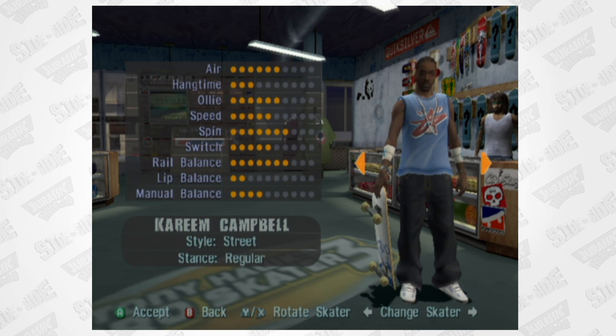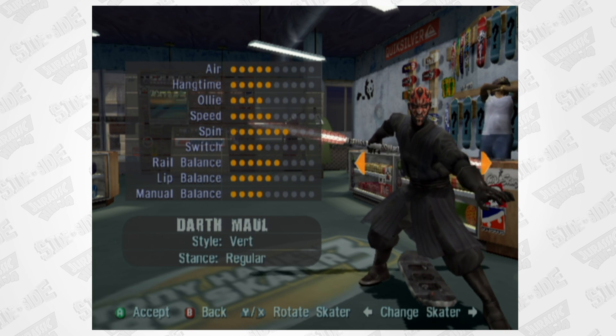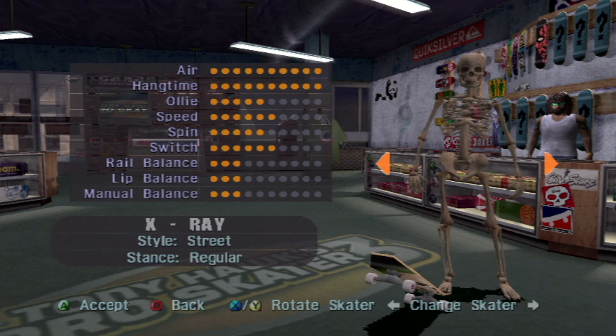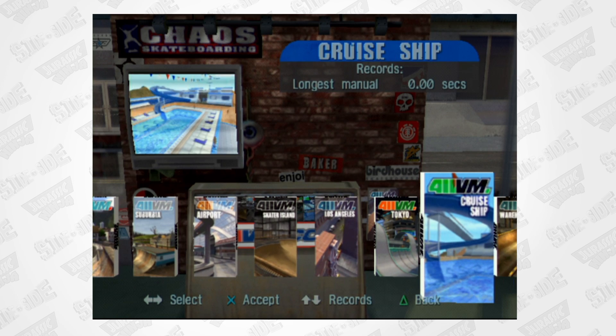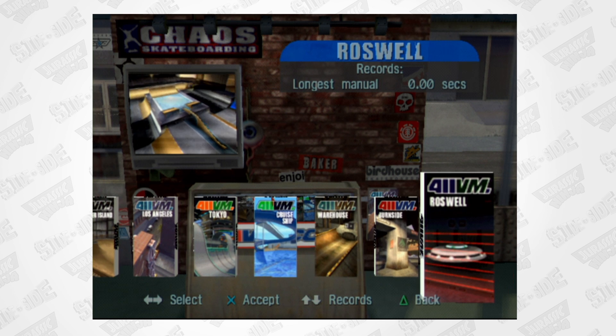There are a number of playable skaters to choose from, and some awesome skaters to unlock, such as Darth Maul, Wolverine, Doomguy — which is exclusive to PC — and X-Ray, which is exclusive to Xbox. You can play on a number of skate tracks, but Cruise Ship, Warehouse, Burnside, and Roswell are exclusive to the 6th generation of consoles and the PC.